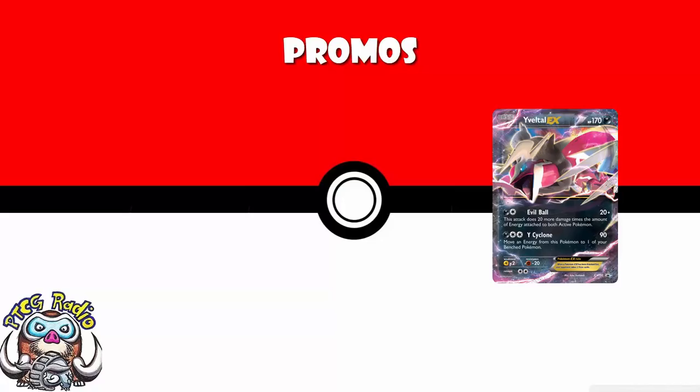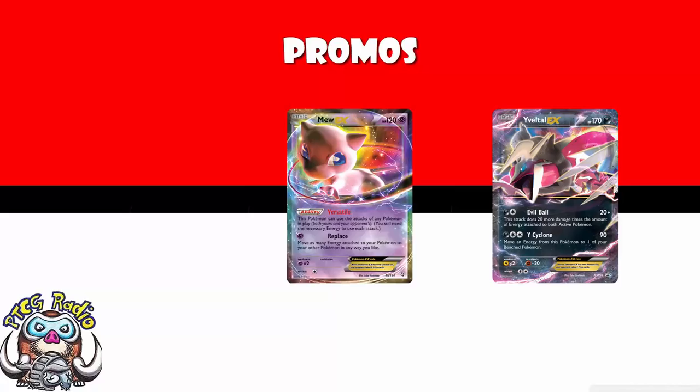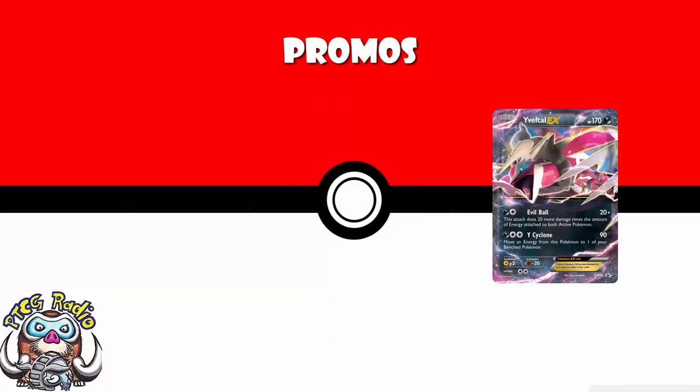We're losing Eeviltail EX, which is notable primarily because this card has been in the format since XY came out. I know Mew originally came out in Dragon's Exalted, but it took a big break and came back. Eeviltail has been continuously in the format since XY was released, and it's finally rotating.